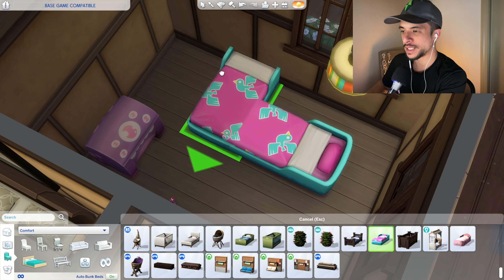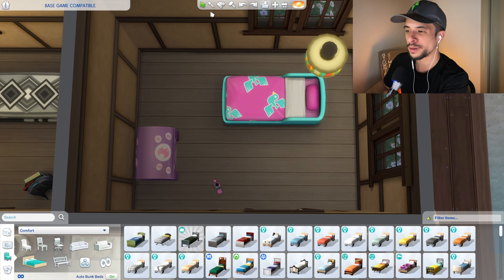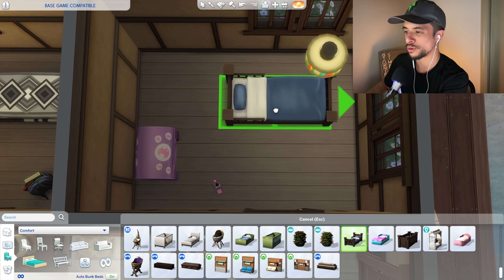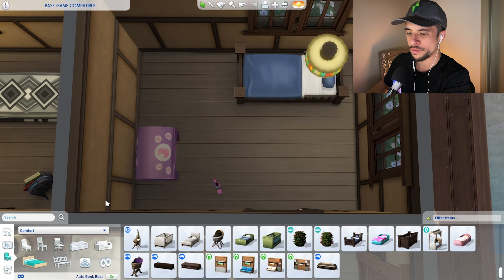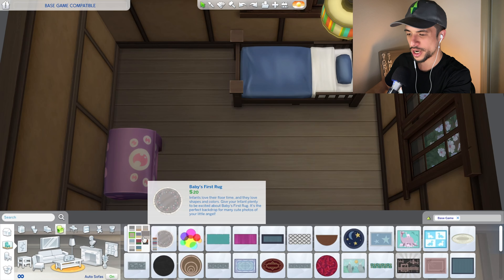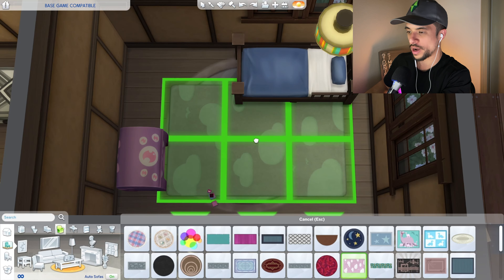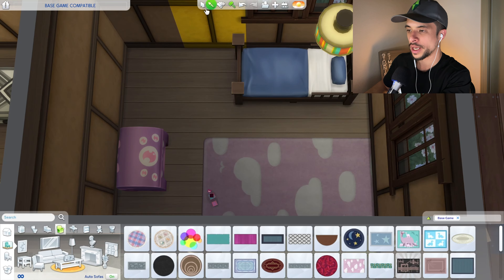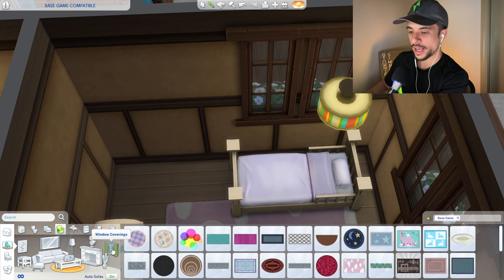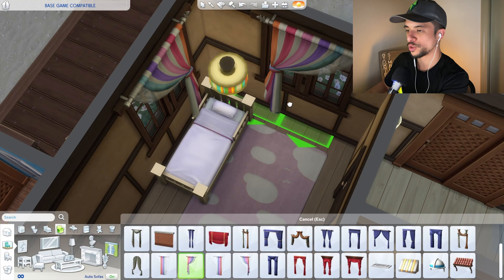We now move on to the children's bedrooms. Fortunately most of these objects are already base game, but I want to design them slightly more effectively — a little bit less kid-like, more in the style of the rest of the house. I do like this option for a toddler bed; it has a nice wood tone to work with. I want to see if we can get a nicer mat for this room. There are a lot of really sweet rug options — the watermelon rug is kind of fun. We do have this option which is fairly close to the original color scheme, just a more muted pink. We can certainly add in some nice curtains as well.